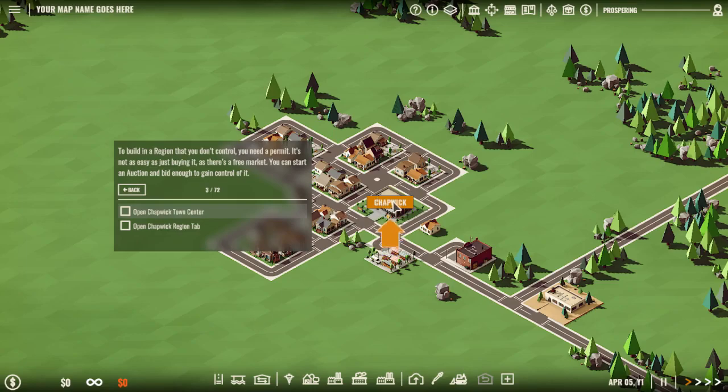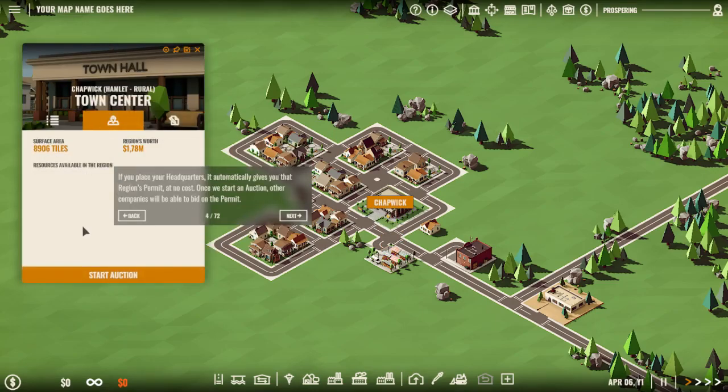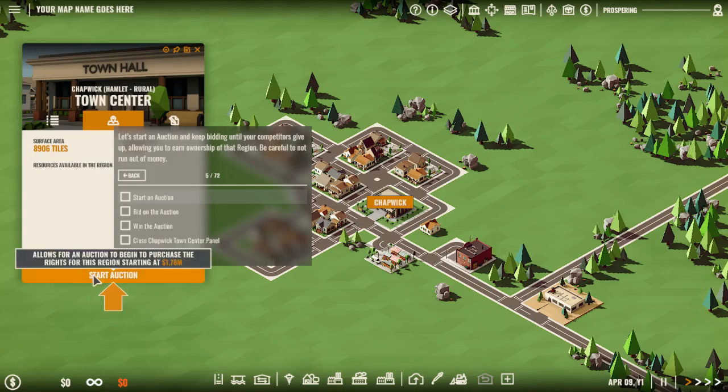Open Chapawake Town Center and then go into the region. If you place your headquarters it will automatically give you that region's permit at no cost. And once we start our auction other companies will be able to bid on the permit. Let's start an auction and keep bidding until your competitors give up, allowing you to earn ownership of that region. Be careful not to run out of money.